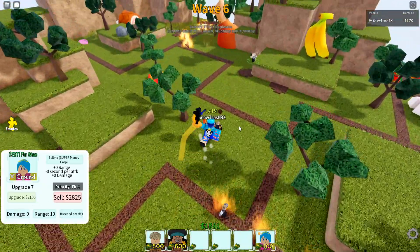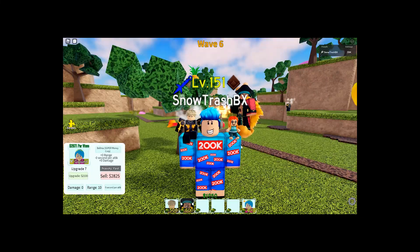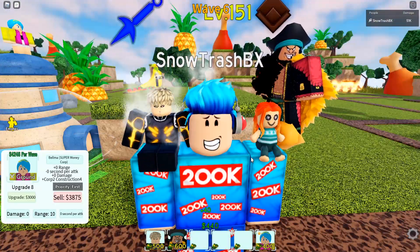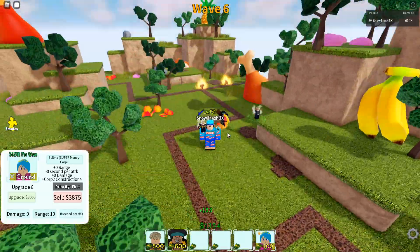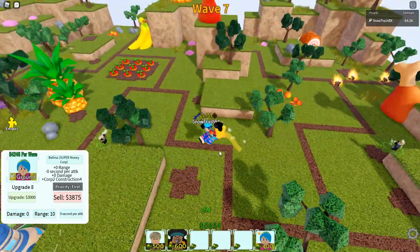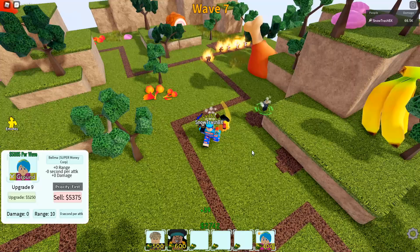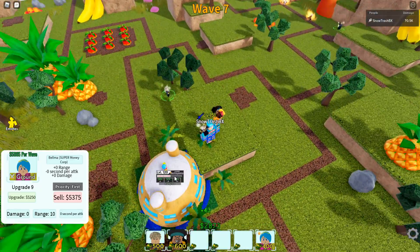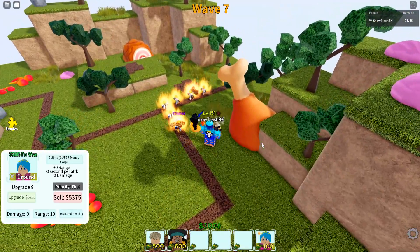That should give us 2,100 cash on this wave — more than enough. You might ask why do a wave 40 run when we can do lower waves. If you do lower waves, you need to reconnect, go to the lobby, walk from spawn to infinite mode. If you're lazy, you want to AFK as much as possible for less effort. The extra setup effort pays off because we stay in the game longer than we would on a wave 20 run.